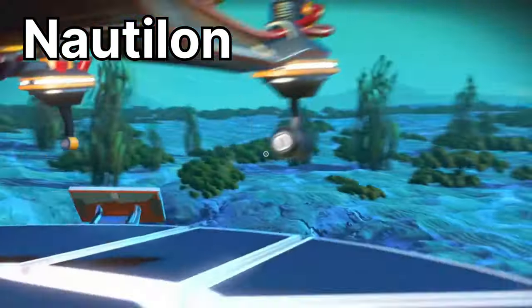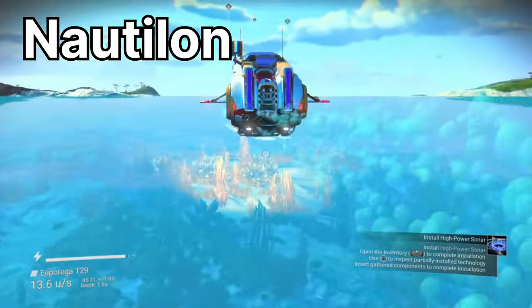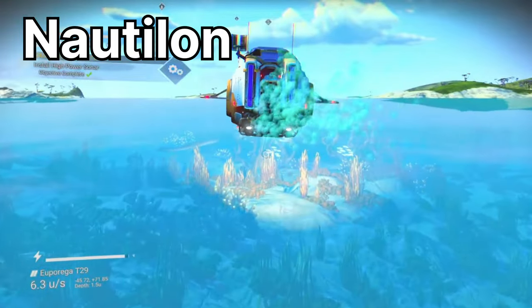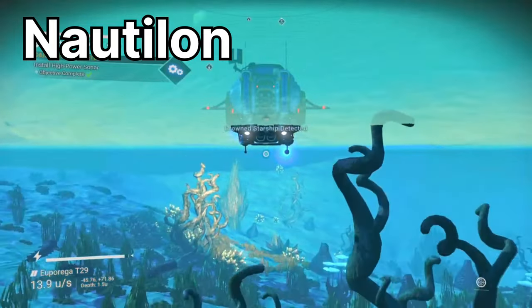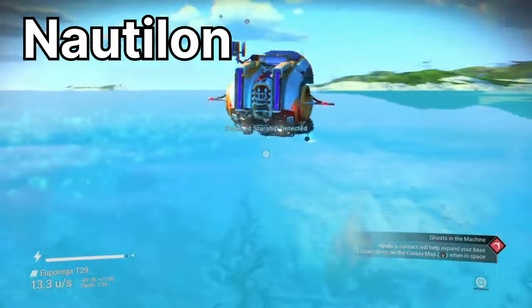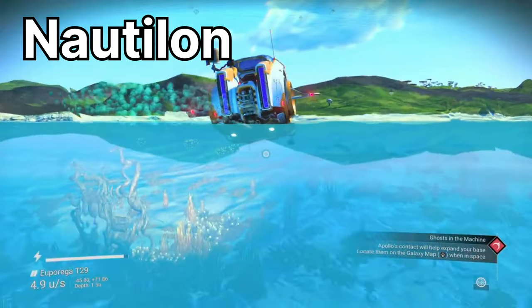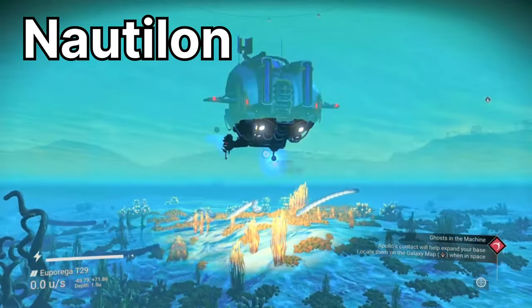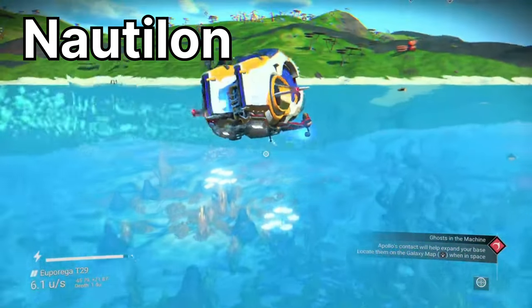Finally, the Nautilon is the only fully water-based exo craft in the game. It's designed specifically for underwater navigation, exploration, combat and mining. You can summon it to any ocean on any planet and dock at underwater buildings. It comes with 28 inventory slots and has its own special drive — the Humboldt Drive. As the only true water-based exo craft you don't have much choice but to use it if you want to properly explore ocean depths. It is rather slow and in my opinion doesn't look great, but we'll have to make do for now.